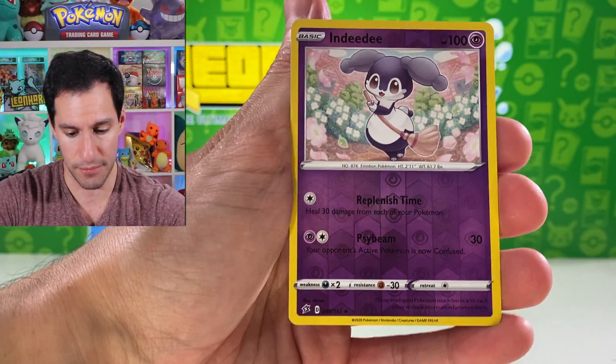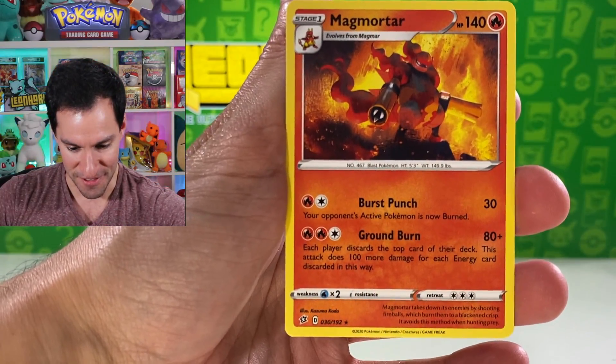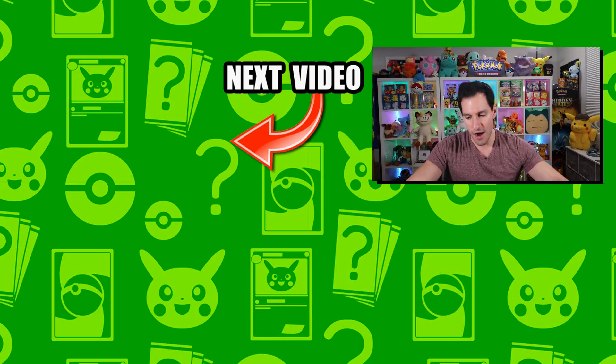We did open up lots of packs. Full Heal, Sonia, Meditite, Skuntank, Grubbin, Noibat, Natu — wow, that's only the second Natu we've pulled! In yesterday's box we pulled a bunch. It just goes to show you never know what you're going to get — like a box of chocolates. Psychic energy for the guess the energy — Electrode, Beware, Vulpix, Farfetch'd, Meowth, Caterpie, Indeede, Magmortar — look at the art for that one, beautiful! Want a Rebel Clash box opening? Check it out in the description. Stay awesome, stay positive — I'll see y'all in the next video!